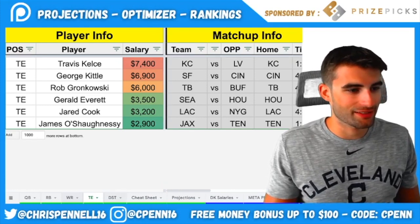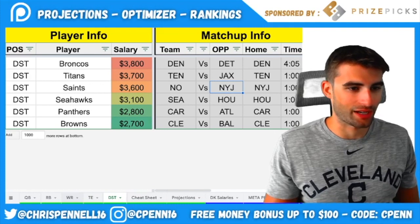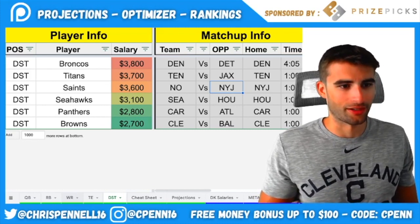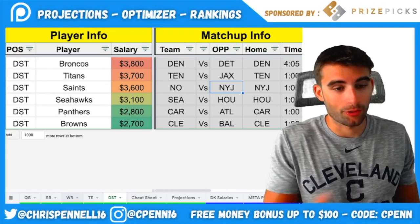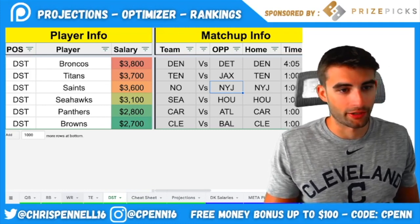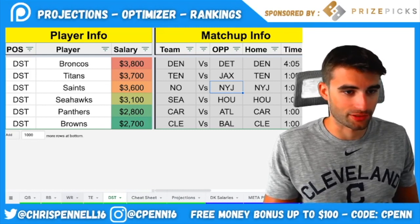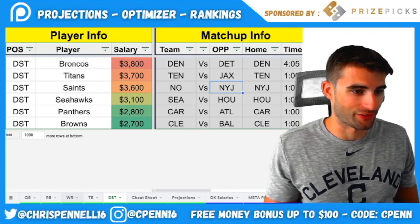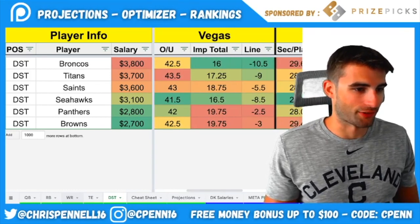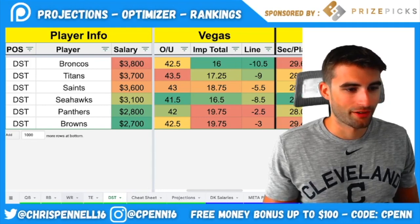On defenses — I always try to find the cheapest defense possible. The two chalky options are likely the Panthers and the Browns. The Browns forced four picks against Lamar Jackson last time they played, and with Miles Garrett and everyone healthy, they're a solid play at $2,700 at home in a must-win game. Panthers versus Atlanta is self-explanatory. Also worth considering: Seahawks versus Texans — Houston's offense is terrible with just a 16.5 implied total. Saints versus the Jets speaks for itself, and the Broncos at home versus Detroit, who have the lowest implied team total on the slate.